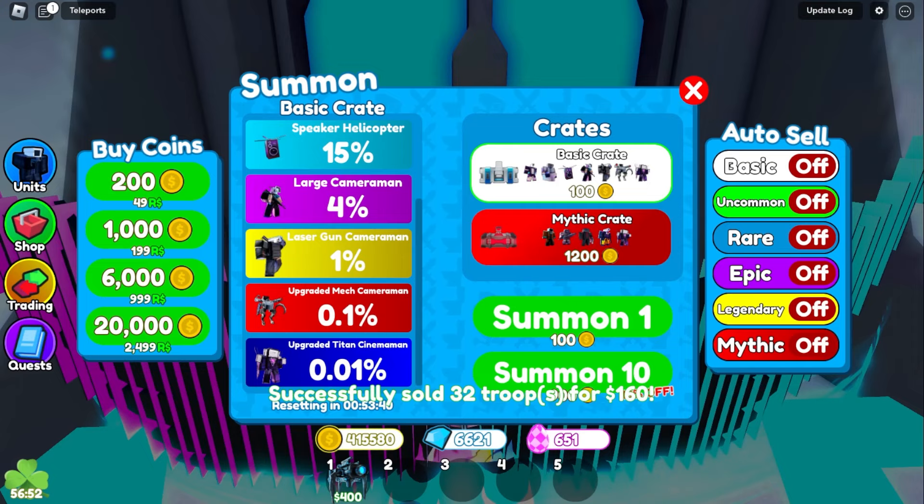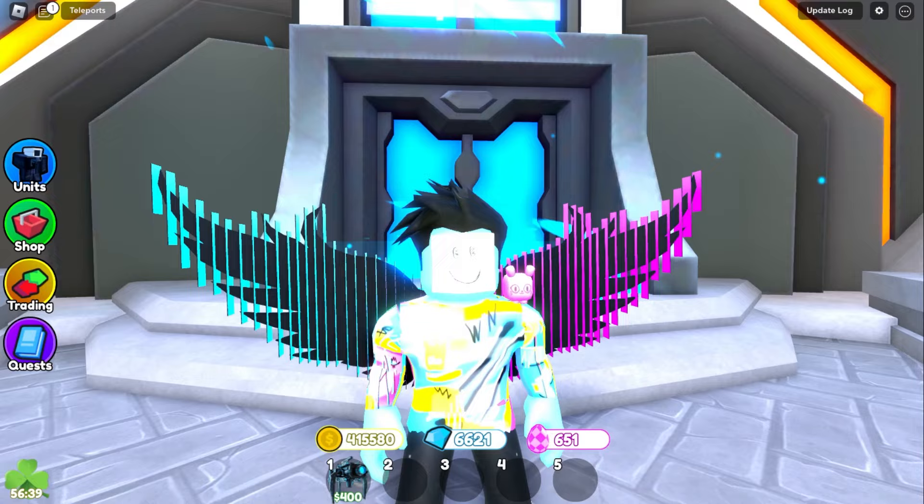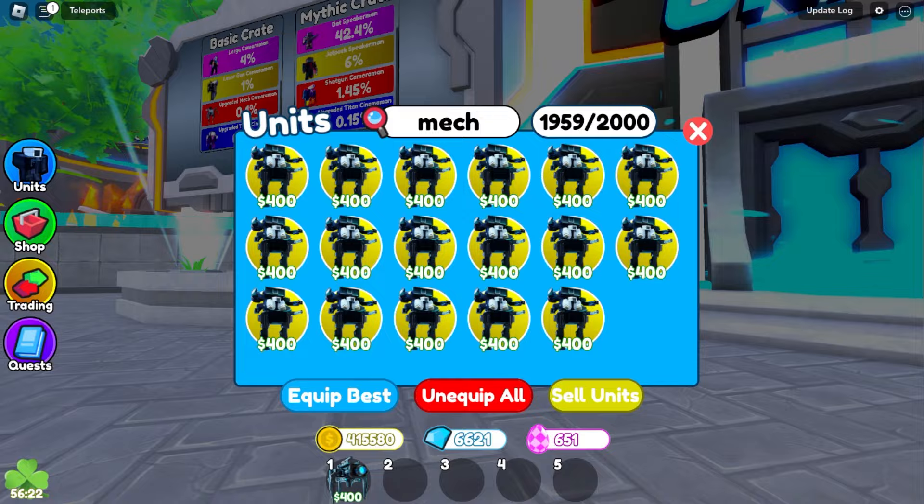Also, we summoned a godly! Look at this — one of these guys. We literally just summoned a godly before we even got the new mythic. I don't think we got the upgraded mech though. How do we get the godly before the mythic? That's crazy. We'll keep summoning until we get it.